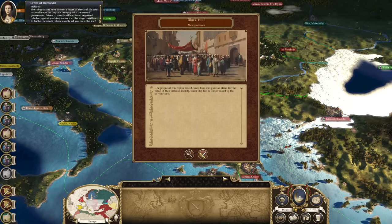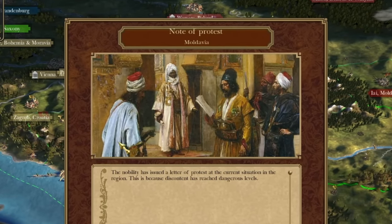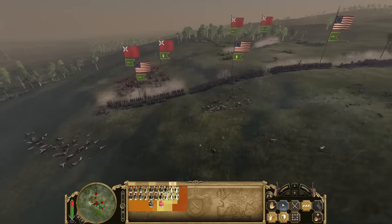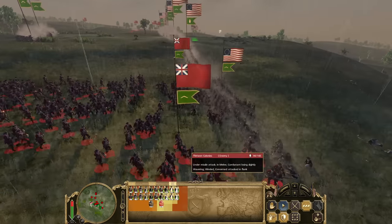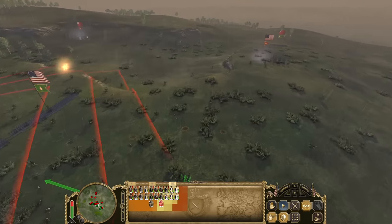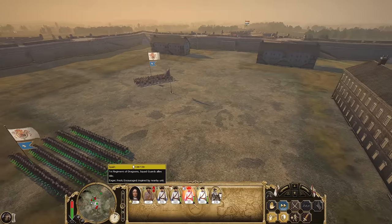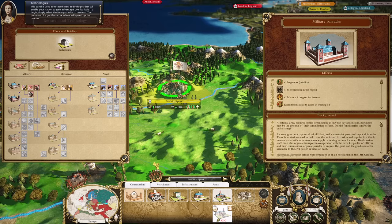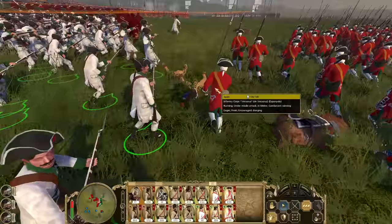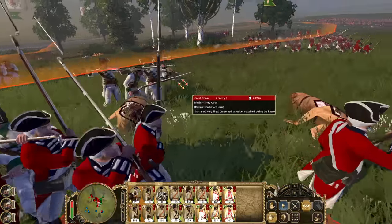As the Ottomans for example, you'll find provinces like Moldova or Greece are constantly revolting, which is what happened in history and I understand they're trying to make it as realistic and challenging as possible, but at a certain point it just gets really annoying. In battles there's a similar situation with unit accuracy. Unit rosters are quite balanced with clear strengths and weaknesses between nations, but in an early game musket-on-musket battle you will take ages — with accuracy percentages of 2-5%, it's a slog.